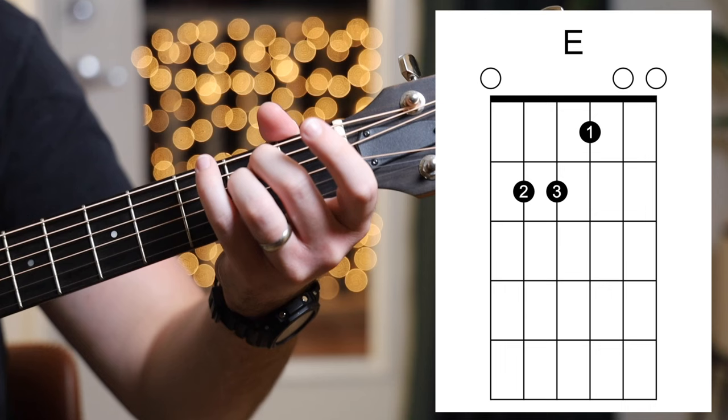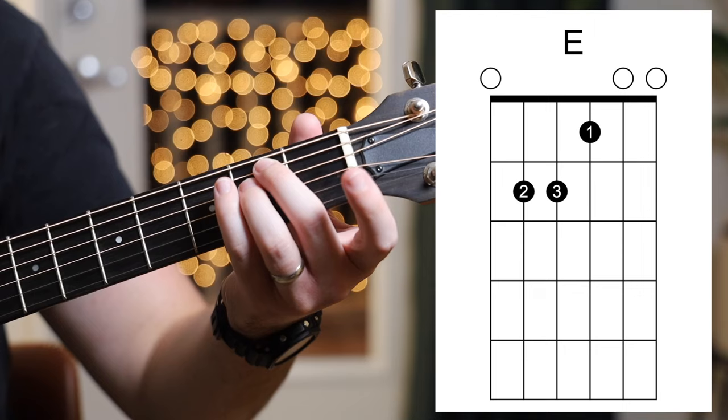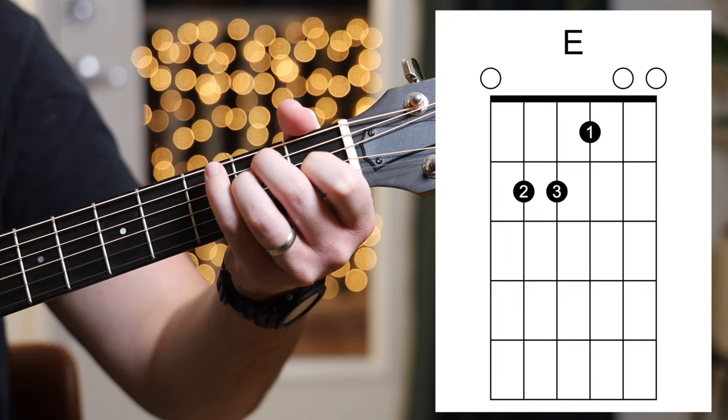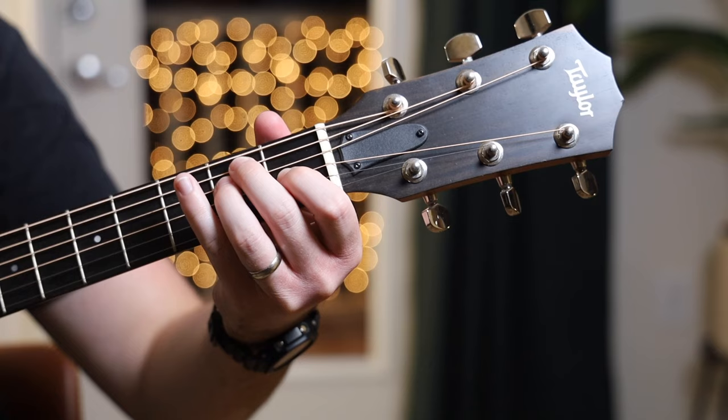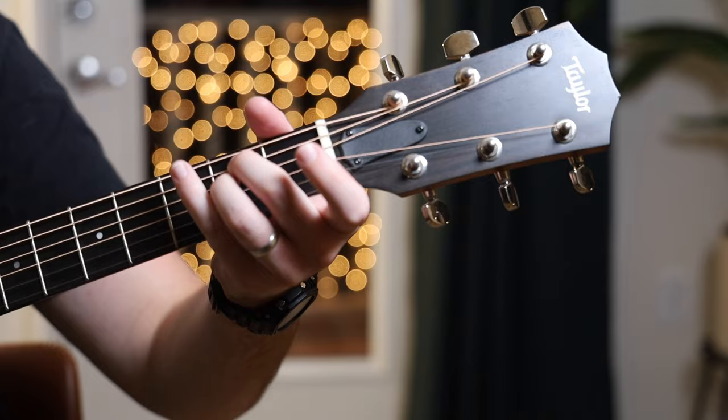Our next chord is E major, which is easy if you know E minor, because you just do the same thing — second finger on the second fret of the A, third finger on the second fret of the D — and you take your free first finger and put it on the first fret of the G string. E major sounds happy, where E minor sounds sad.